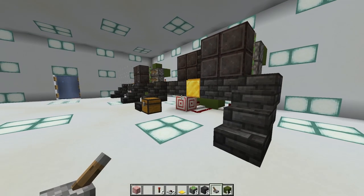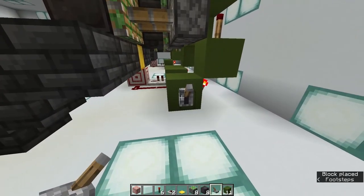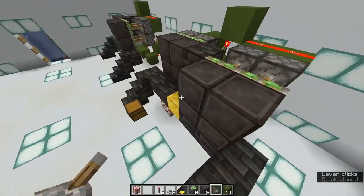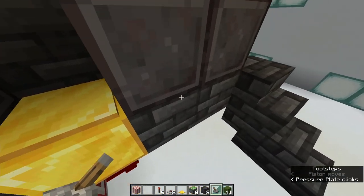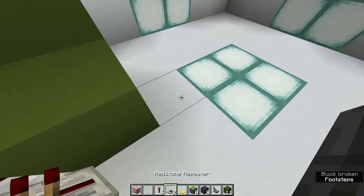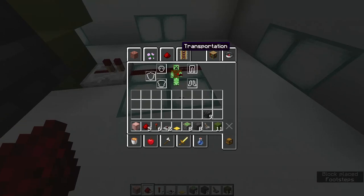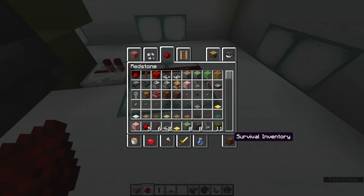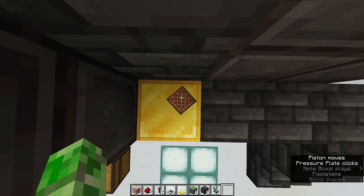If you want some extra stuff you can do to this door, you can power this block right here to lock the door. That'll make it so the door behind you will still close, but not the door in front of you open, so you'll be stuck. Or you can go back here, take a redstone signal from this block, and put a note block on the end of it. Now if you try to sneak in, it'll play the note block.